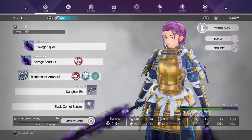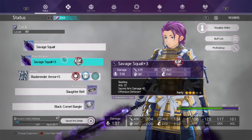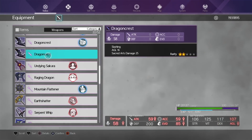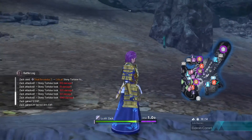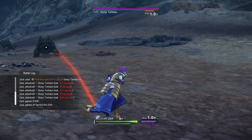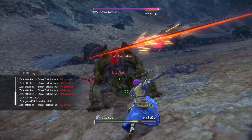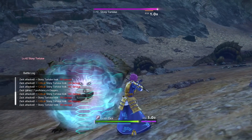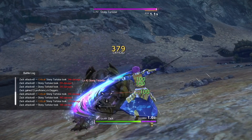Let me change the weapon type. I'll check the daggers — I have 15.7 in daggers. Let me pick one up, like the Dragon Crest. So starting at 15.7 proficiency on this new weapon, versus the dual sword which had high proficiency, you can see I'm earning 1.5, 1.6, even 1.7 proficiency per hit.